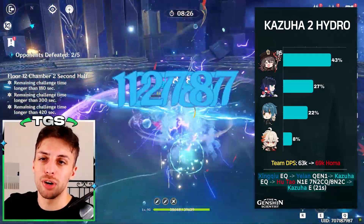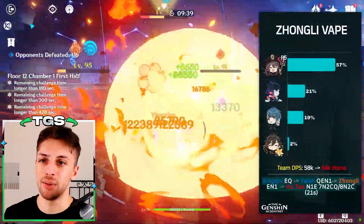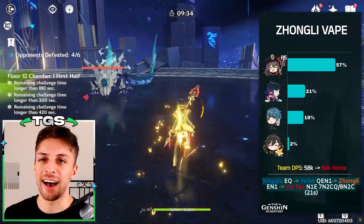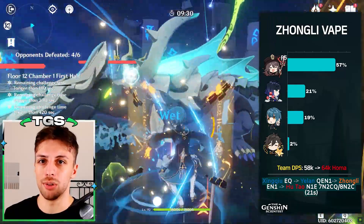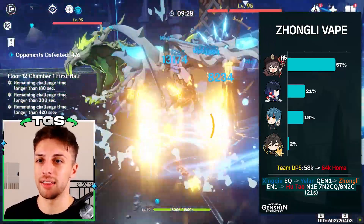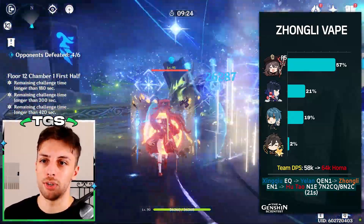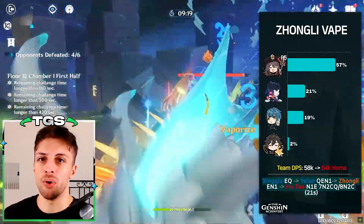The much more classic variant of this team includes Zhongli, which is pretty good still because this team has a high damage floor, and having a comfort option like Zhongli while still having such high damage output is great, because you're still going to be able to reach the right HP thresholds in the right amount of time while basically being immortal.